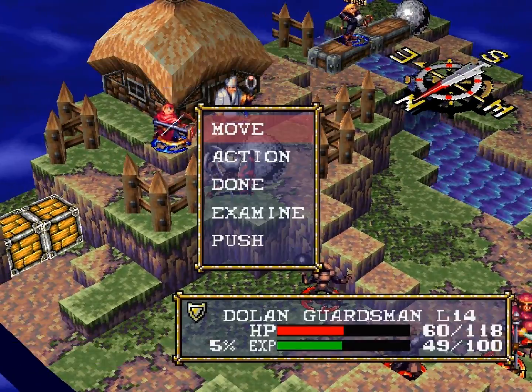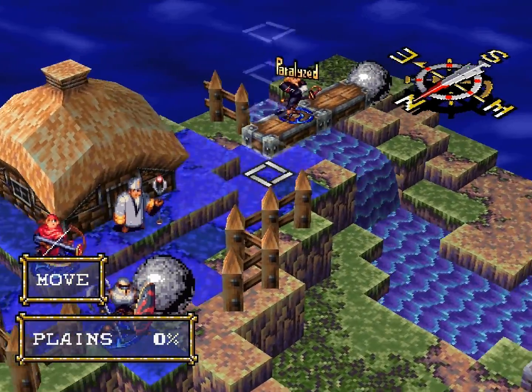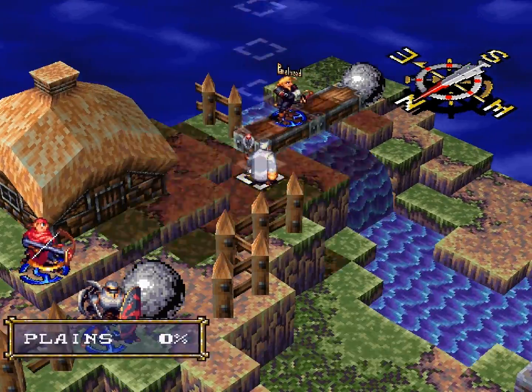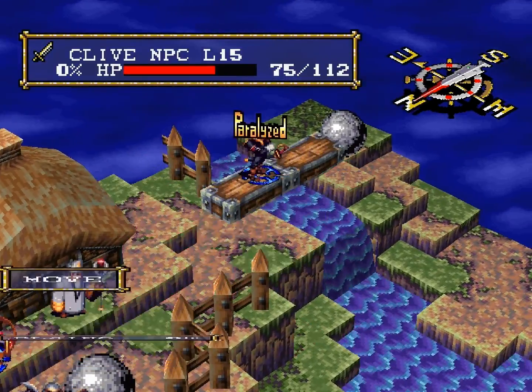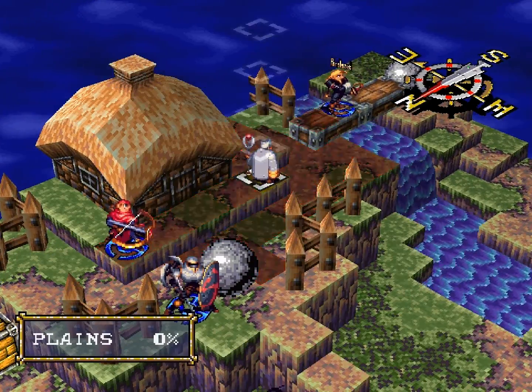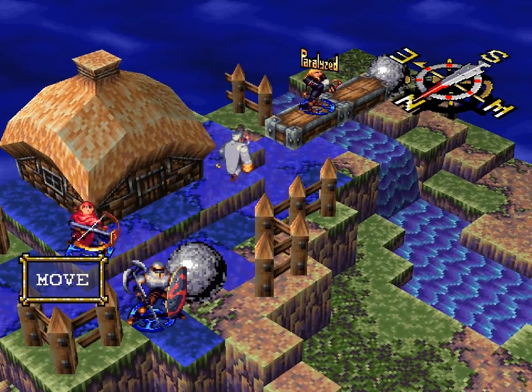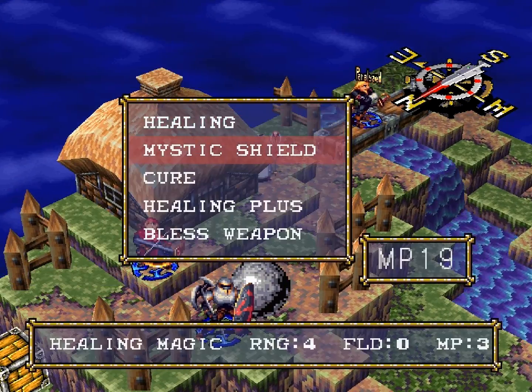Alright, I'm going to get over here to Clive. I went through that way too fast — I think I can reach him from there, maybe? No, I do need to move down. Well, why don't I do it from here? I have to hop down.